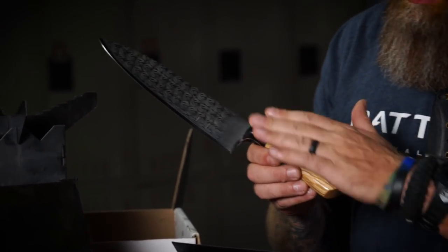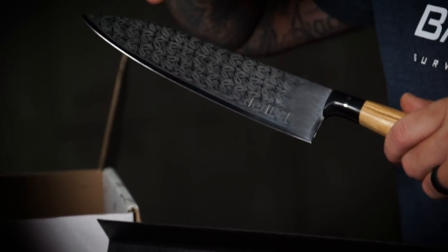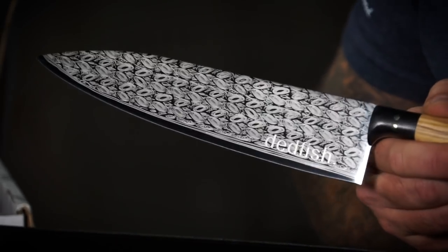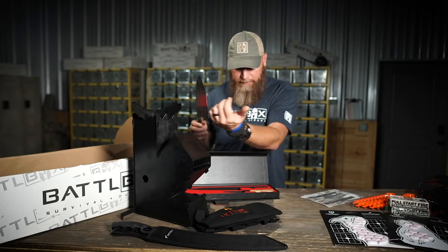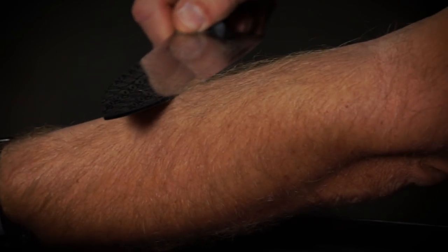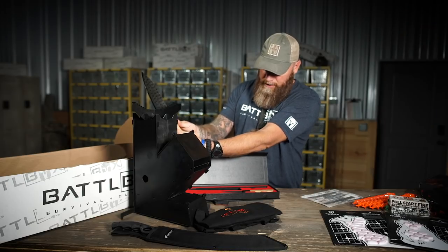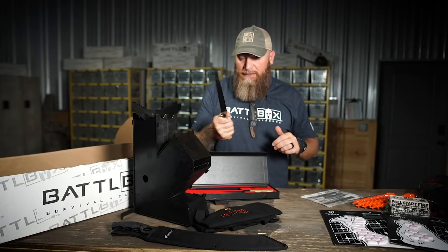It's got an olive wood and G10 combo handle, which is interesting because it kind of looks like Micarta. You've got polished olive wood and German stainless steel with a laser-etched Damascus pattern and a mirror finish. You talking about sharp - this cat right here will shave you. I'm right-handed so I'm a little scared to do this left-handed, but look at it - just popping hair right off my arm. I'm just dragging it up my arm right there.